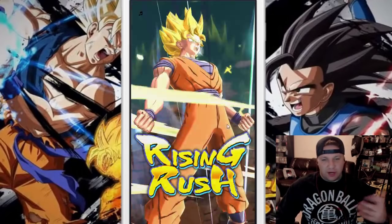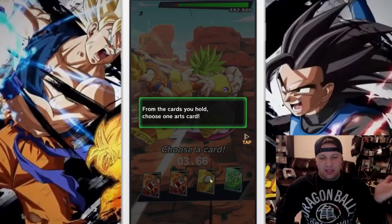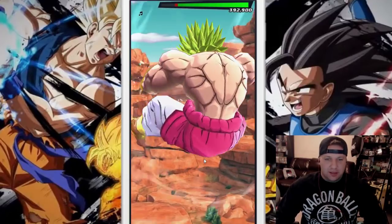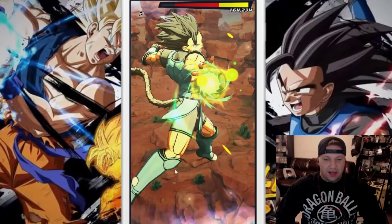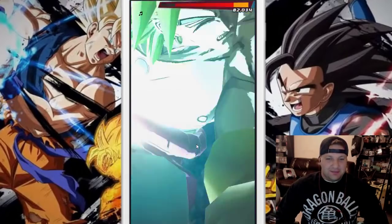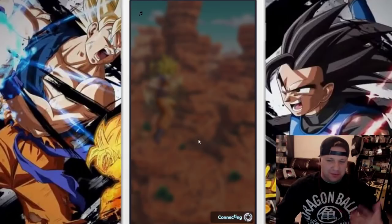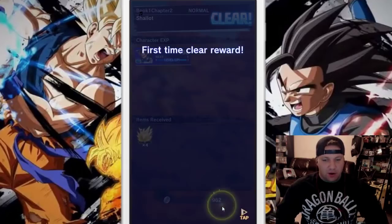This is when we get our Rising Rush. The game gave us six balls and then we used one for the seventh. Now that we have Rising Rush ready we're gonna click it — this is one of the coolest parts of the game. It's gonna teach you that out of these four cards you need to pick the opposite of what your opponent does. The game will always let you win so you can see what it looks like. So all three of my characters are gonna do their main attack — Burning Rush. We absolutely bodied Broly.